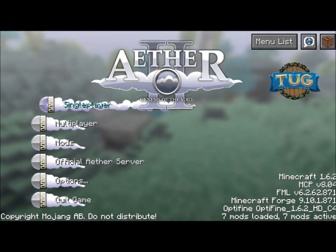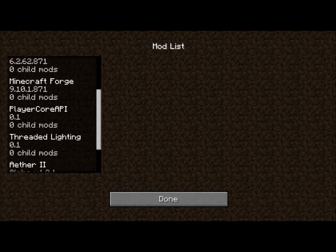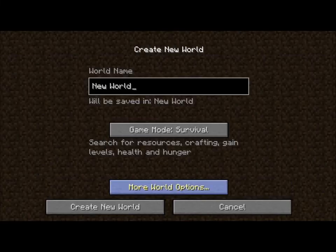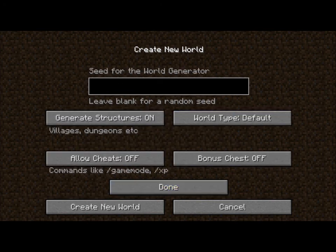Without further ado, let's get started. Real quick, I'll just show you the mods I installed: OptiFine, Minecraft Coder Pack, Mod Loader for Forge, Minecraft Forge, Player Core API, Third Lightning, Aether 2, and Main Menu API. That's really just performance stuff — it's not really affecting the game except for the Aether 2 mod, Forge, and OptiFine, because OptiFine boosts your frame rates.